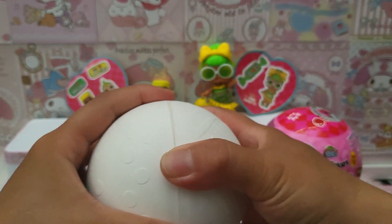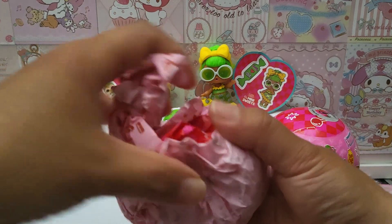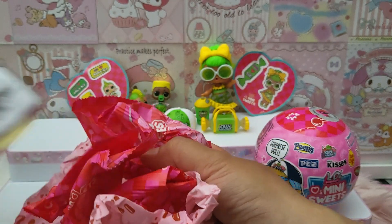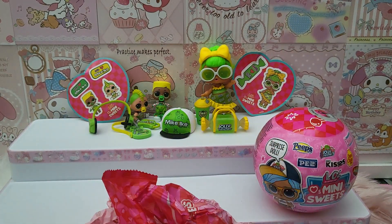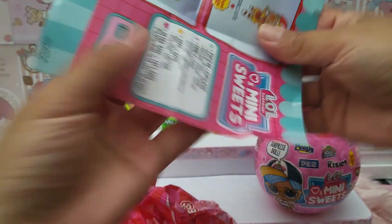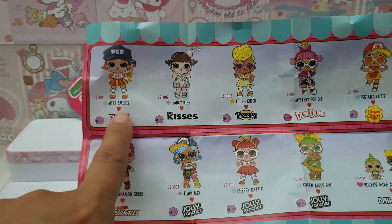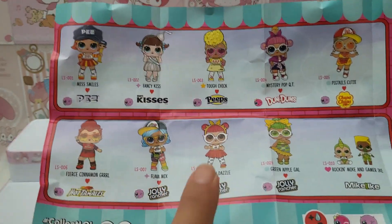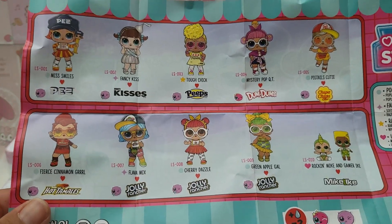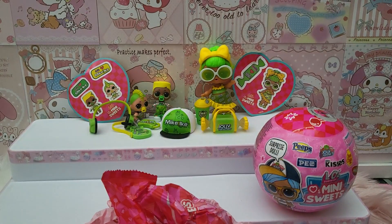I'm just pouring everything out first. The checklist is behind — we don't want to know what we're getting now. I'm showing you the checklist again so we can anticipate what I'm gonna get for today's video. I love to get these two characters if I could — that would be fantastic. She's also nice, and then she's also nice too. Anything is nice as long as it's not a duplicate.